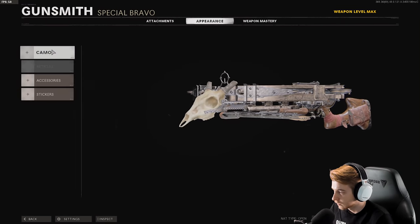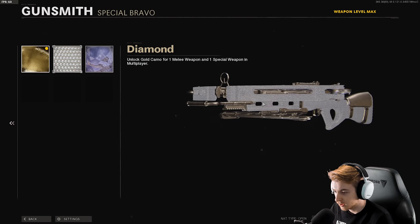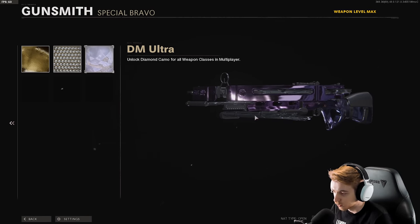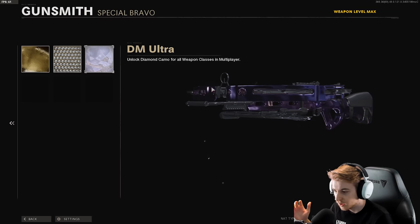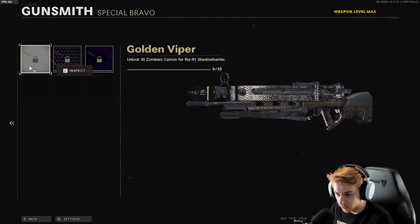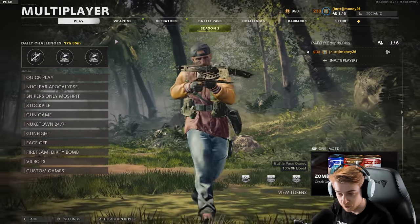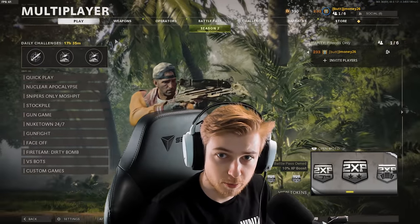What does this thing look like with dark matter? Taking the blueprint off — this is gold. Gold's kind of crazy, diamond is nasty, dark matter's sick. I like this weapon a lot but trophy systems absolutely ruin it. There's no point in using it unless you're trying to get gold or mess around — it's not viable because a trophy system will literally block it. Let's look at the zombies camos too.